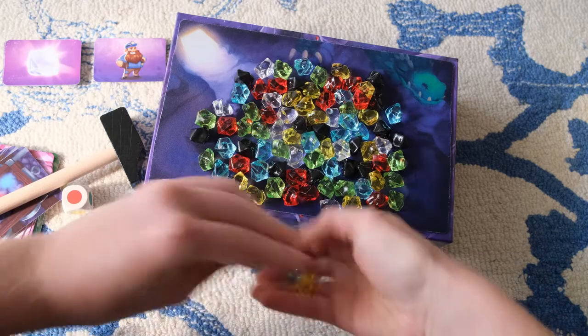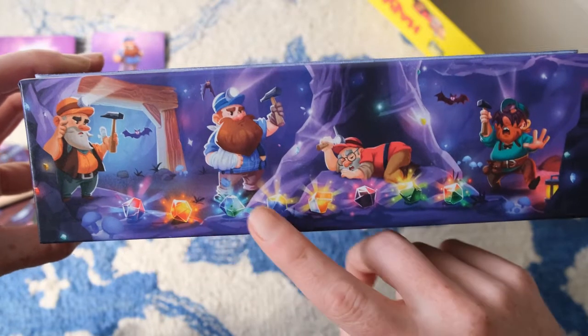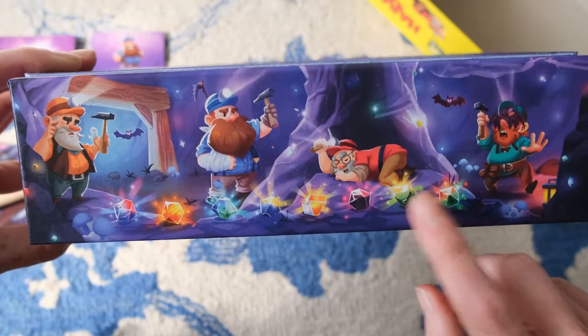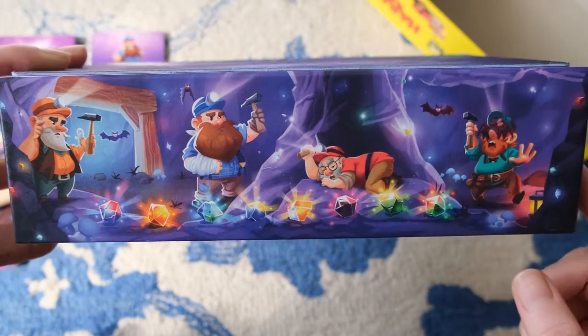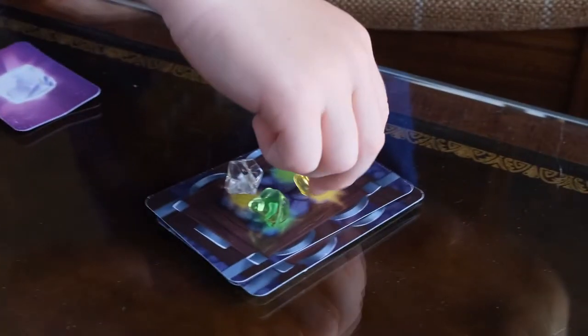You can only mine so many gems before you wake up the dragon and lose all your gems as you run away from the angry beast. If you knock over more than eight, you have angered the dragon and you have to run for your life with no gems at all. If a clear crystal falls, that's a wild and can go anywhere. If a black gem falls, that's a dud, although it does count towards a task card.